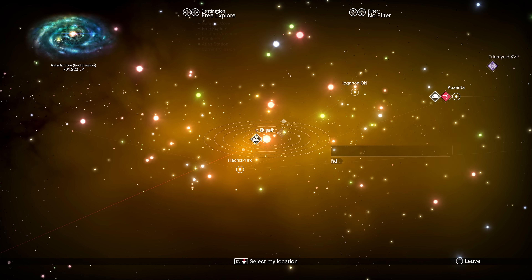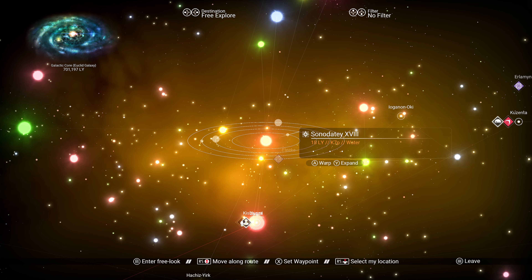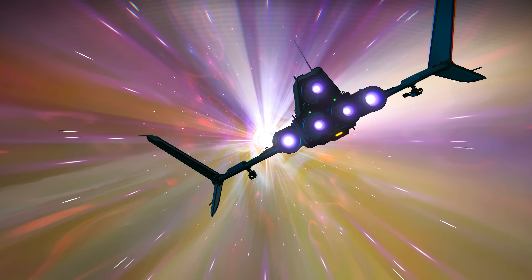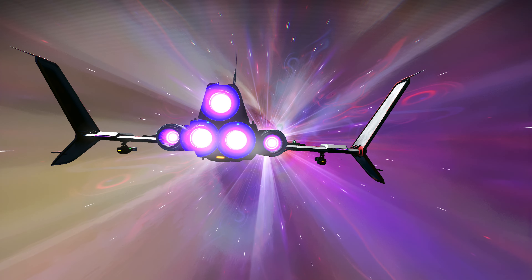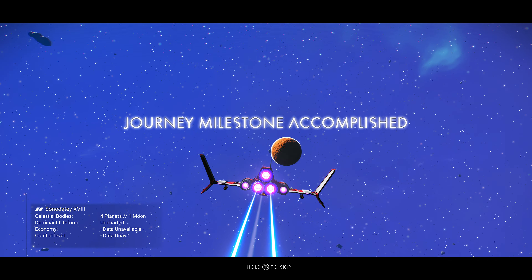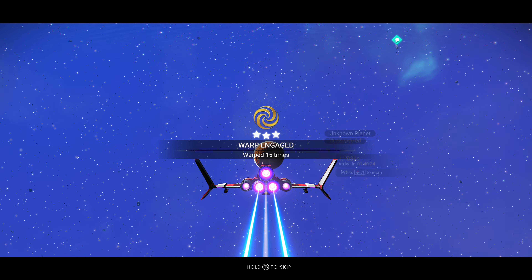We'll jump to the next closest one. This is where a scanner is handy — you can scan stuff. It's usually best to go to places where there are plenty of planets. But you've got to be careful, because sometimes when you're warping in there are battles and stuff. You don't want to be mucking around with that right now, especially not on the starter ship. Warped 15 times — too bloody good, mate.